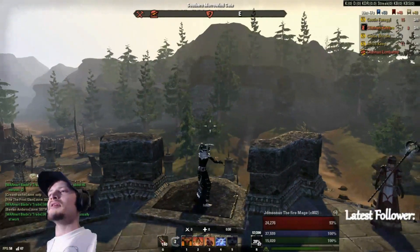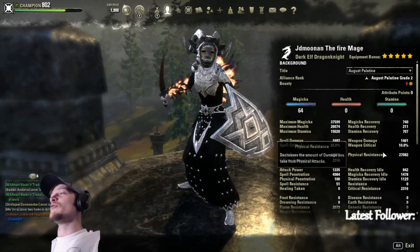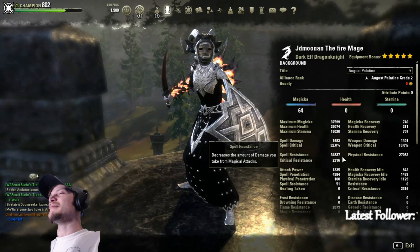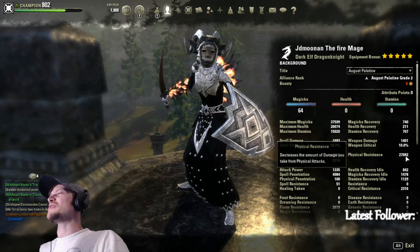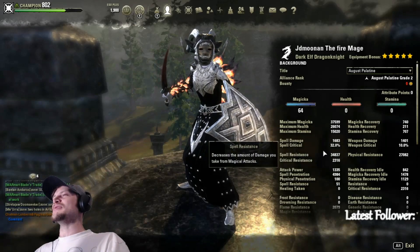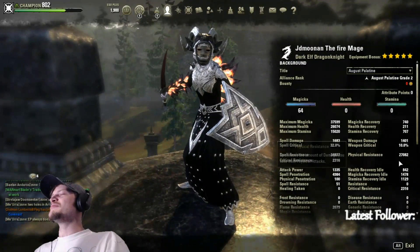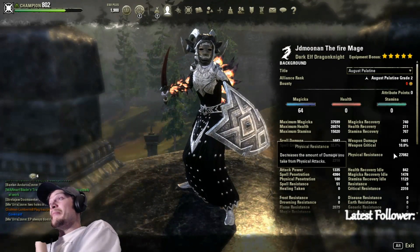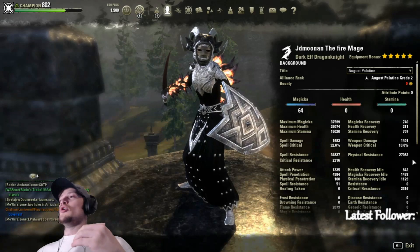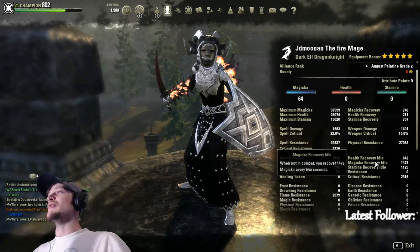Buffed up on the back bar, look at these resistance stats — we are over heavy armor at this point. Even buffed up, heavy armor is barely hitting cap on spell resistance, and we're right under heavy armor. Keep in mind, as we start losing health and hit 50% health, resistance goes to cap, goes over cap, and it is extremely hard to take you down regardless of what penetration sets they're running.